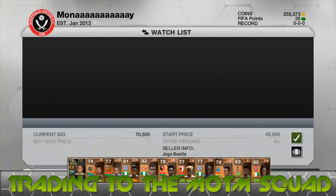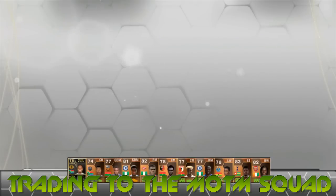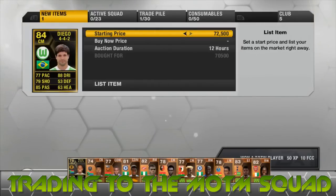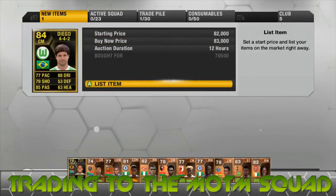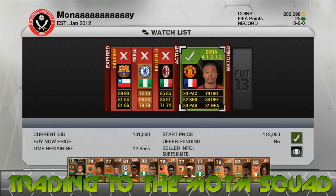A Watford player that we picked up for 51k last episode just sold. Then we get a Diego Inform 84 that we're buying for 70,500 coins, and we list him up for 83,000 coins, which is about 9,000 coins profit — fairly decent for one of the first deals of this episode.